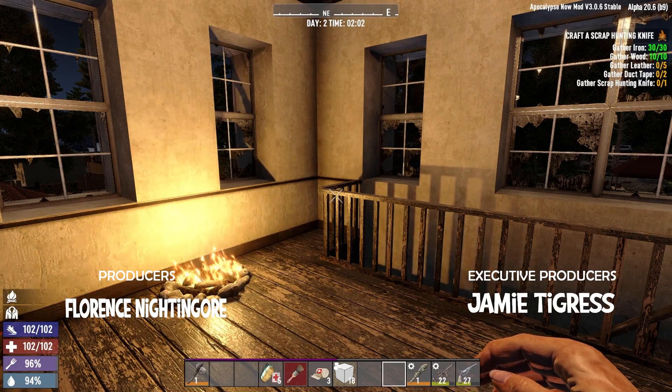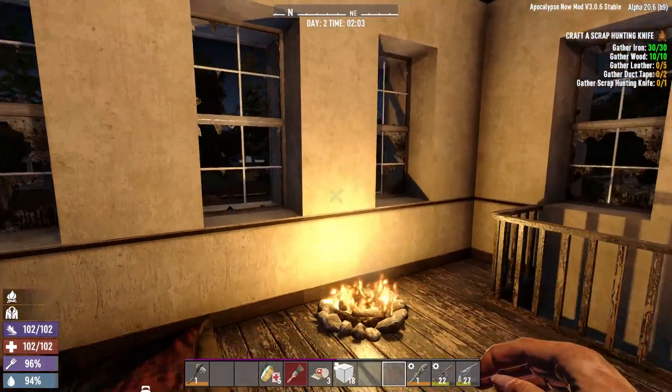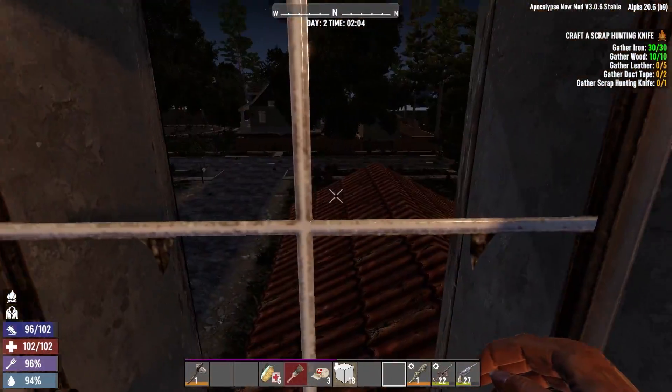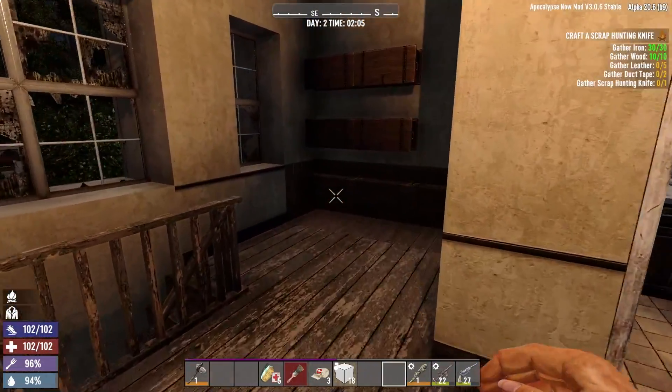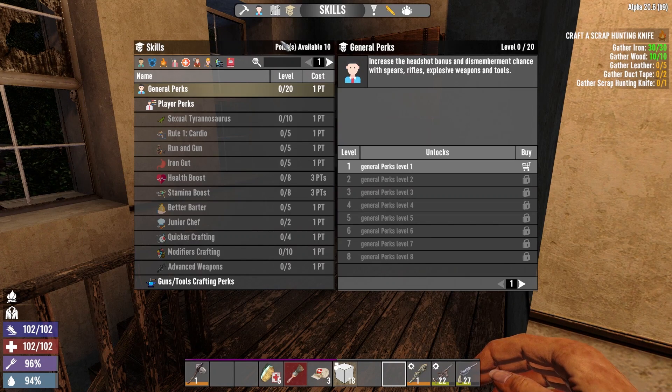Hello everybody, it's Daffy Duck 91 here and we're on day two of Apocalypse Now. It is the middle of the night. I don't usually record at night but we got some points to spend and after reading everyone's comments on the last video there was nothing really that drastically stood out to me that you guys wanted to see. So I'm gonna go archery. I'm only doing that because there were a few suggestions about being like an archer, because Jen had just done that on Undead Legacy.